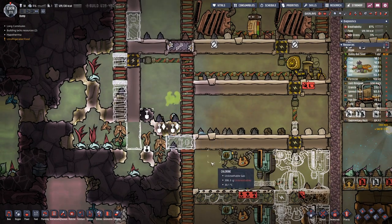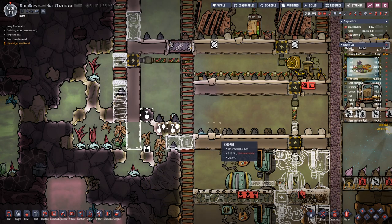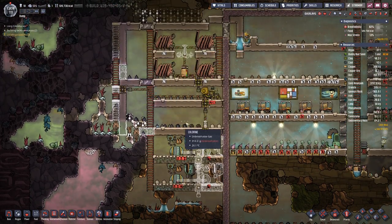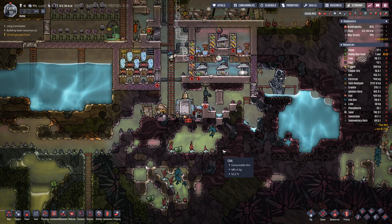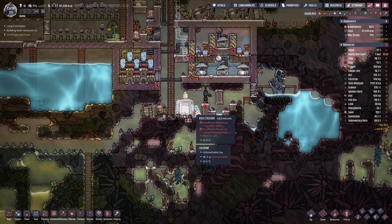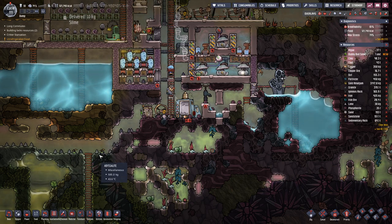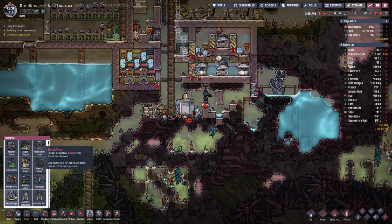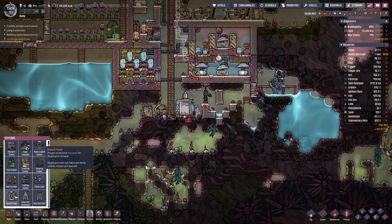We can also dig out here, because then down here we will have another floor. They do not really like the chlorine atmosphere in here, but currently it is just as it is. We have 350 kilograms of copper and 400 of iron. I would rather create the exosuit forge out of copper, because the iron we will need to convert to steel.